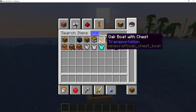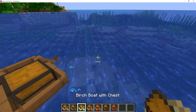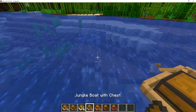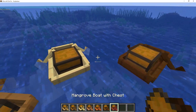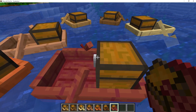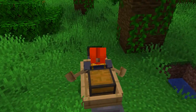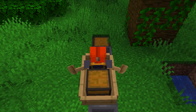There's a variety of chest boats: the oak chested boat, the spruce chested boat, the birch chested boat, the jungle chested boat, the acacia chested boat, the dark oak chested boat, and the mangrove chested boat. I'm definitely a really big fan of the mangrove chested boat. If you go over some hoppers, the items actually do get sucked into the hoppers and taken to wherever you want them.